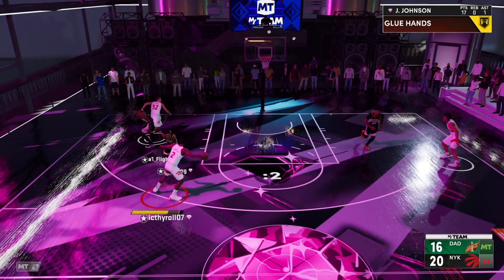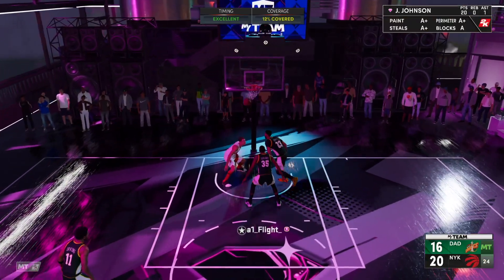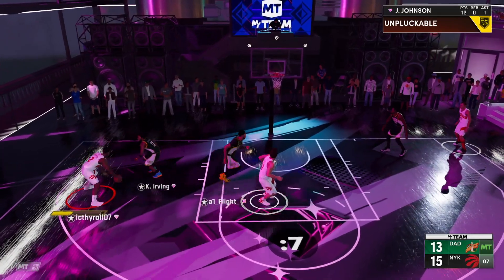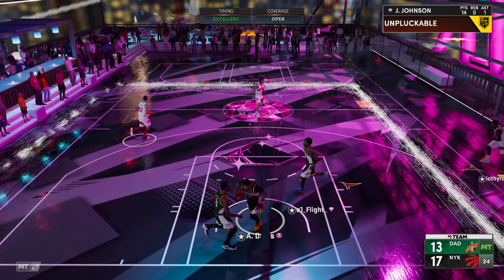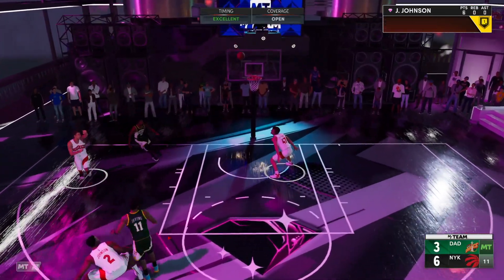So you can watch me do it again and again here to my opponent. There's that signature size up into the step back, and this step back hop jumper also has a stunning effect. So you can see 12% covered — I can still green it because it's very greenable. This jump shot is extremely greenable because of the rhythm shooting.